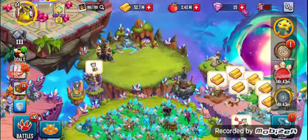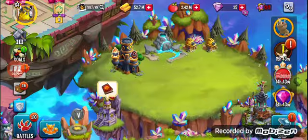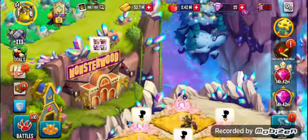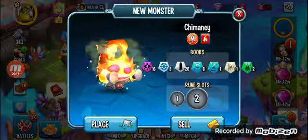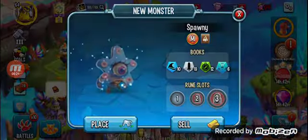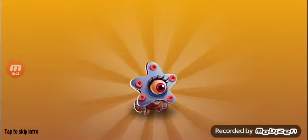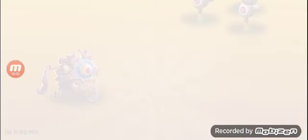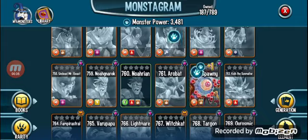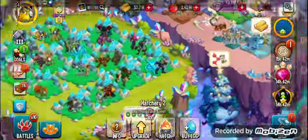Hey guys, we are back once again on Monster Legends, and today is part two. We've still got our fire style here but we've got two new mythic monsters: the Chimney and the Spawny. Let's go hatch these two really quickly. Let's check out Spawny first — that's kind of cool — and then let's also go and check out the Chimney real quick and put it in its habitat.